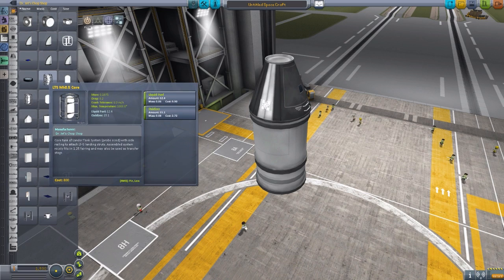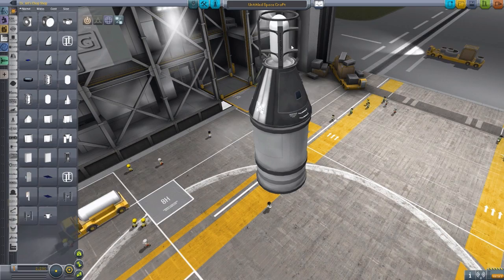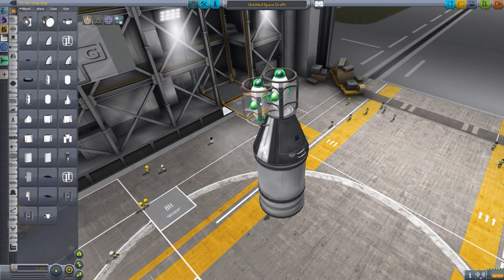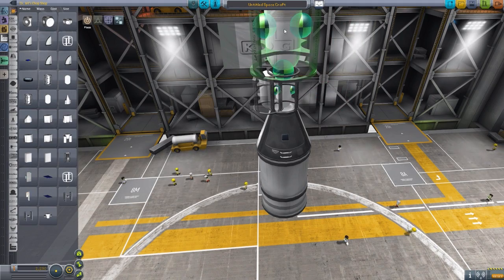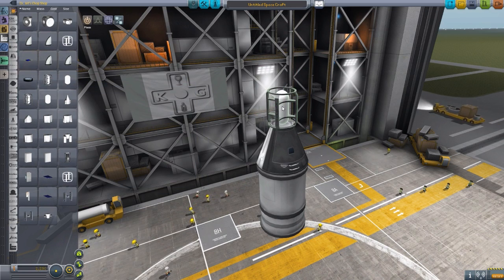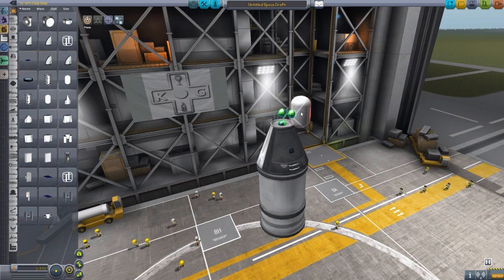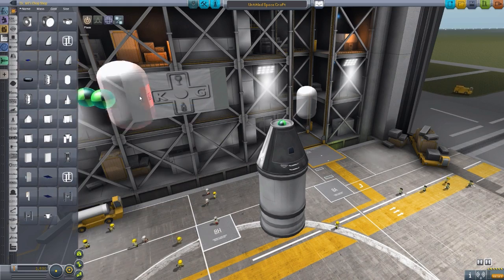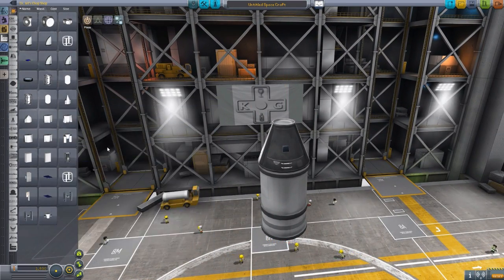Going into fuel tanks, we have the LTS Mark 0.5 Core, which is an interesting tank — it's got a top, bottom, and also two side attachment points, so you could grab another one and attach it over there. We then have a Mark 1 version which is just much bigger. I noticed it says 'landing legs' on the side — it does have flat attachment points there, so you could attach a landing leg to the sides. A fuel tank with nice flat surfaces. We then have two more fuel tanks basically the same but without the cage, designed to be attached radially: the LTS 0.5 and the larger LTS 1, with a lovely little flag on them.